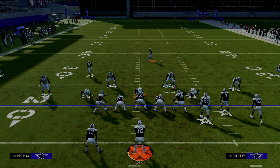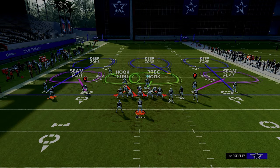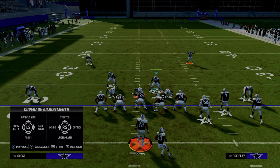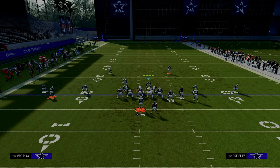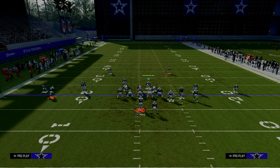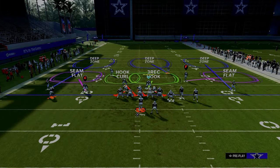The counter to this is basically audibling before you can get this adjustment off — that's what most people do. When I audible to Durham and then try to back off the slot corner, notice that he does not back off. I'm backing him off and he's not moving. Now here's the key: I'm going to baseline twice and then press — look at what happens — see how he backs off. That is a very important tip and concept.